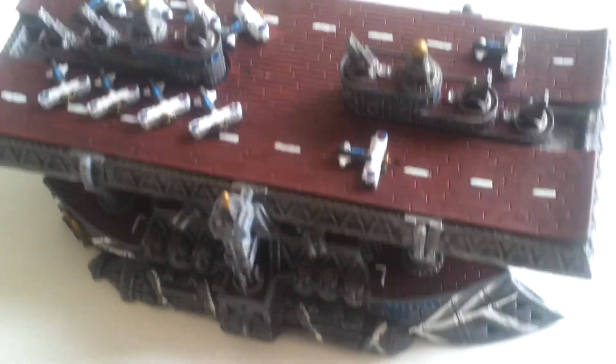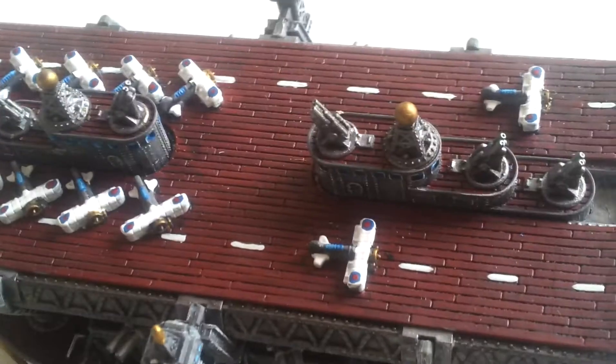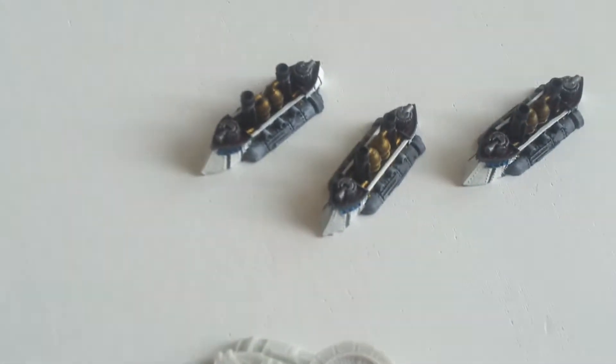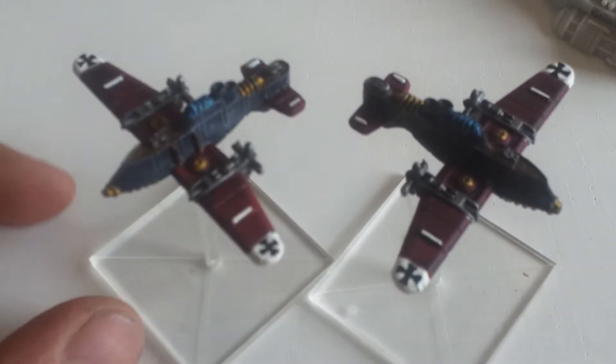Colour wise it's going to look something like that. This is the Kingdom of Britannia carrier. It's got the tiny flies on, little planes. And you've got battleship, frigates, cruiser, and some bombers here, German bombers.